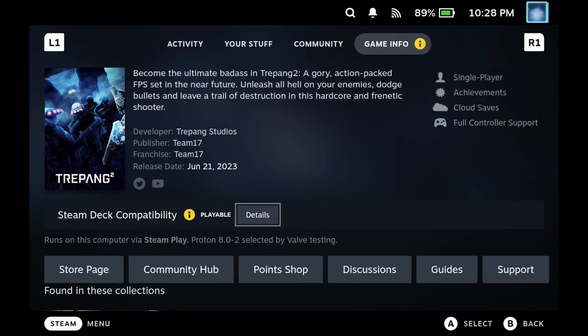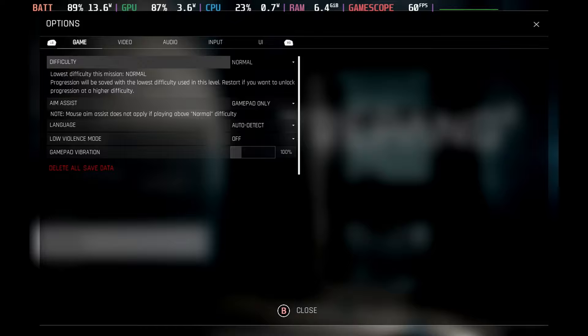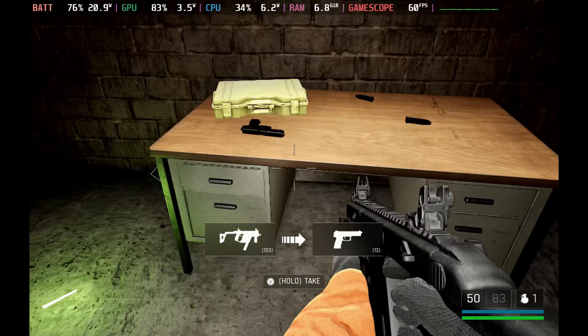You can see from the Steam store it is marked as playable and it will use pretty much the latest Proton as well. Options-wise, there's not a huge amount to choose from, however I did find that running this on the medium preset did give me a solid 60 frames per second all the way through. Bumping this up to high unfortunately does tank it down to 30, but medium is more than good enough here.